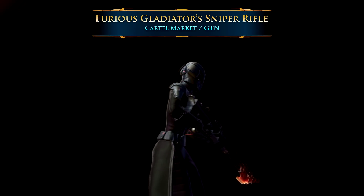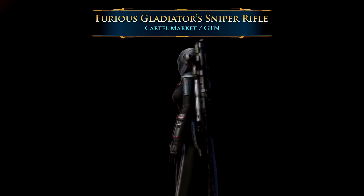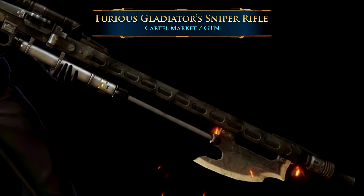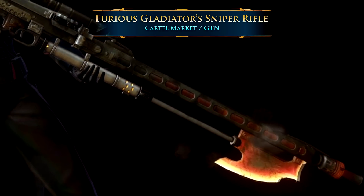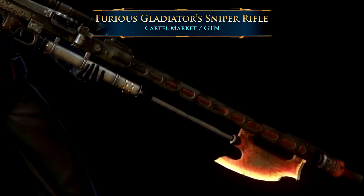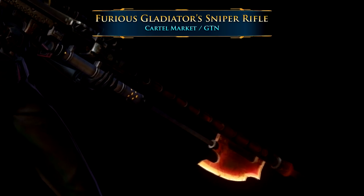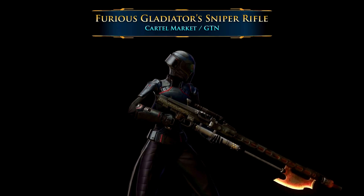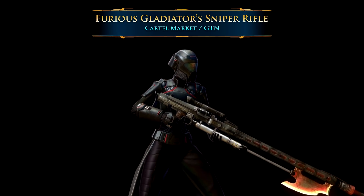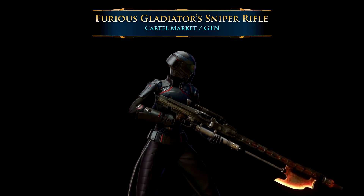This big huge sniper rifle actually has a glowing red axe at the end of the barrel. It has a special animation with a bit of smoke floating away from it, much like the other Furious weapons in the set. Especially if you're running a Sniper who's maybe more similar to a Mandalorian — who's a little more rough, who likes to go out in the desert and isn't necessarily part of the Imperial Agent's storyline — the Furious Gladiator Sniper Rifle is really cool and looks great up close compared to many of the older sniper rifles in the game.